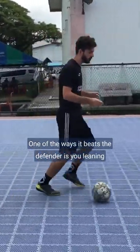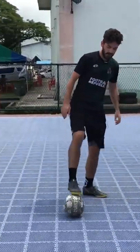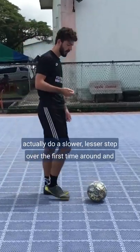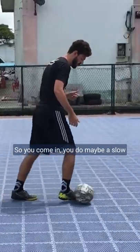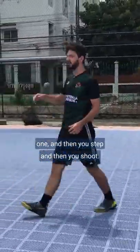One of the ways it beats a defender is you leaning in the direction you're faking so that they follow you. What I found works a lot is to actually do a slower, lesser stepover the first time around and then really lean and step hard on the second one. So you come in, you do maybe a slow one and then you step and then you shoot.